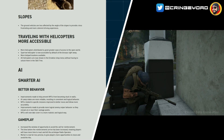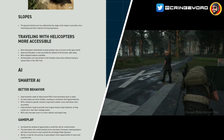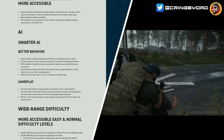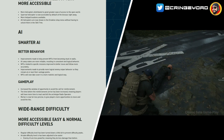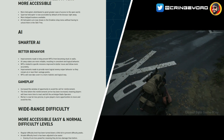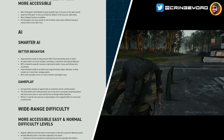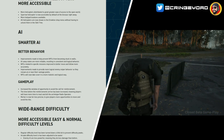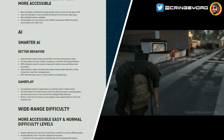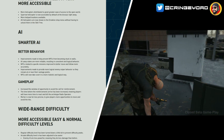Smart AI — really important for this type of game. Better behaviour: improvements to help prevent NPCs from becoming stuck in walls. AI camp states are more reliable, resulting in consistent and logical behaviour. NPCs related to specific missions improved to better move and follow more accurately. Improvements made to provide more logical enemy sniper behaviour, so they remain at or near their vantage points. NPCs will now take cover in a more realistic and logical way.